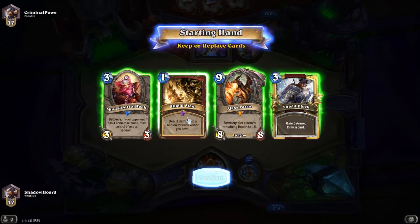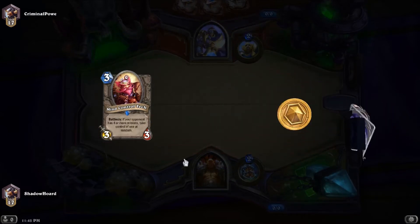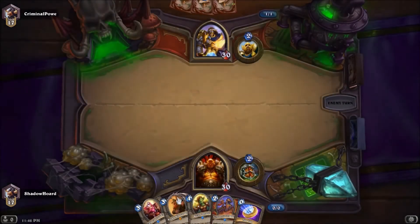I think I should probably keep Mind Control against Paladin, although I do think Paladin is this deck's weakness. Oh — Bran! And Kazan as well in case it's a Secret Paladin. Bran, Kazan.